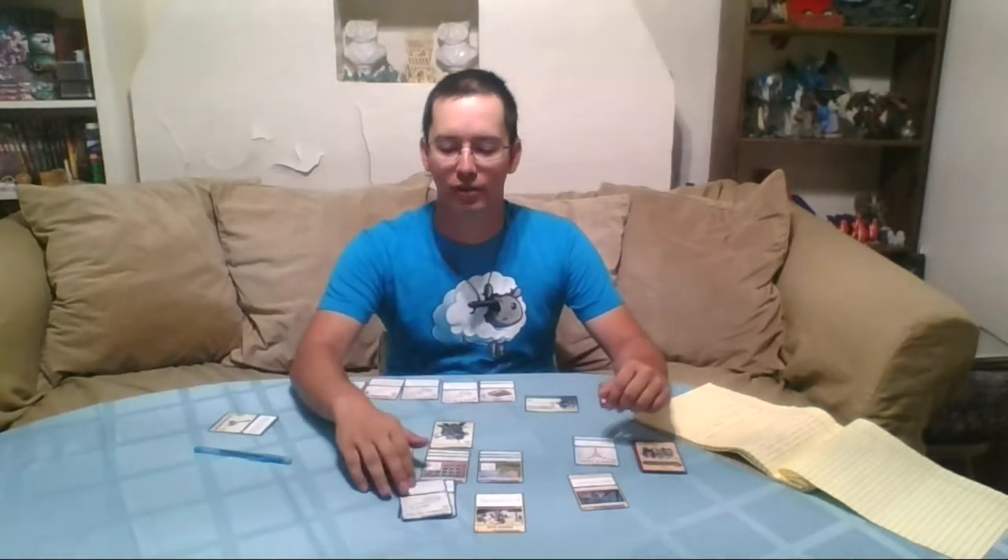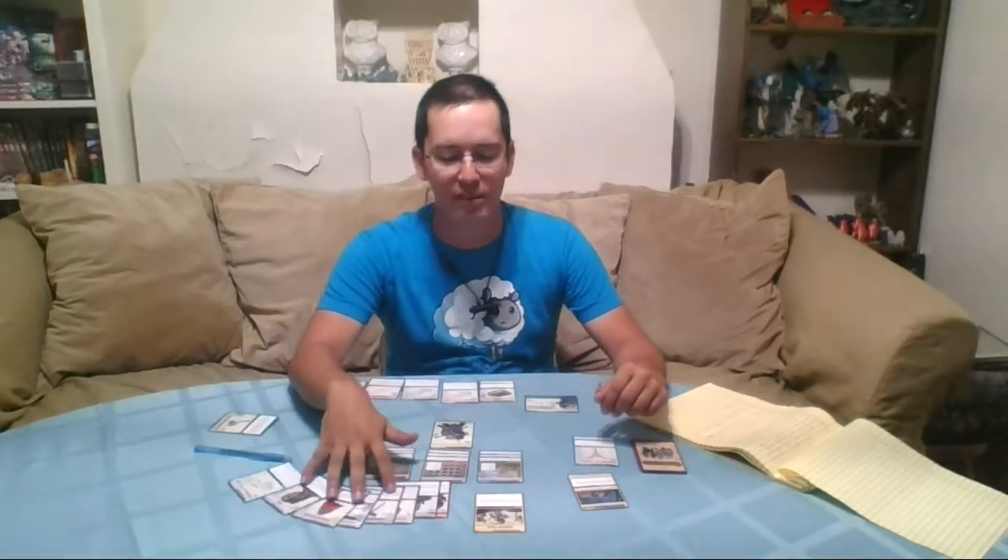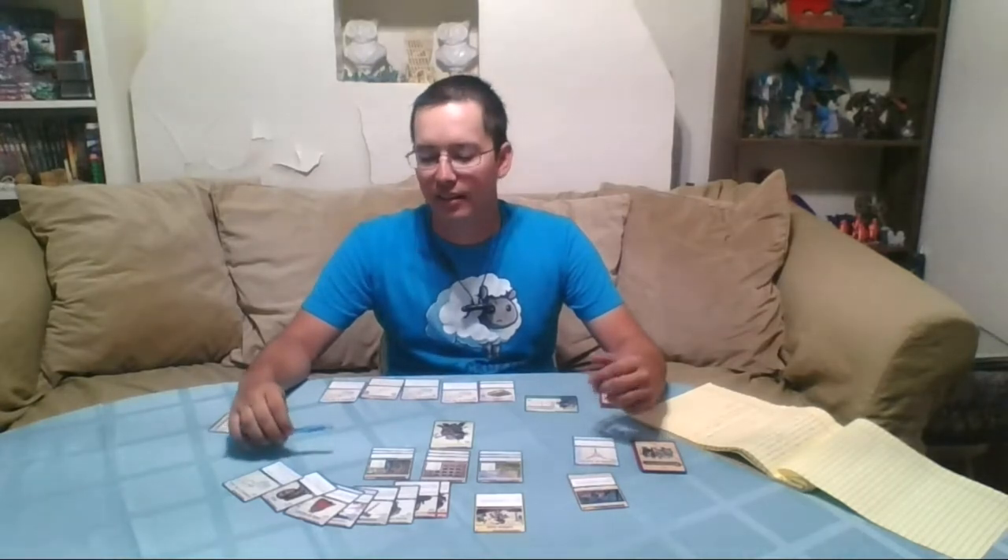Finally, you end your turn and it goes to the next player, who would once again start the turn by advancing the blessing. For banes, you have your check to defeat and it goes away. For boons, you have your check to acquire. Weapons and armors are typically going to have something based on your constitution, strength, or maybe dexterity. Spells can be related to your arcane or divine skills, which are typically related to the intelligence, charisma, or wisdom abilities.